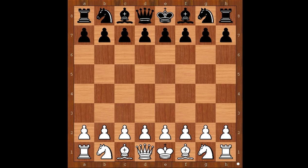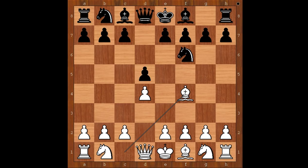Hikaru Nakamura had the white pieces and he started with d4. Wesley So played knight to f6. Bishop to b4, perhaps going for the London system. d5, e3, c5.